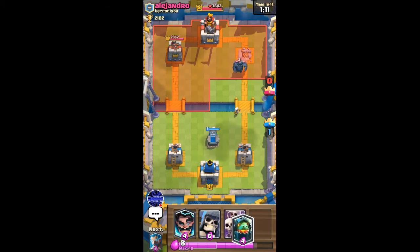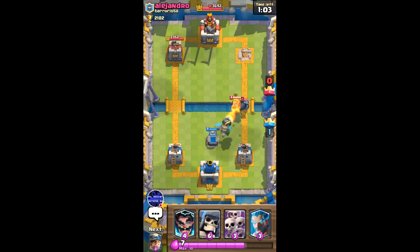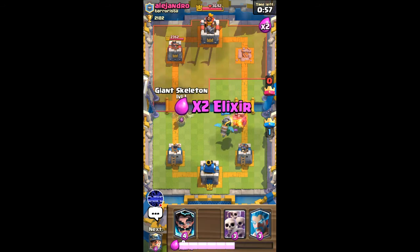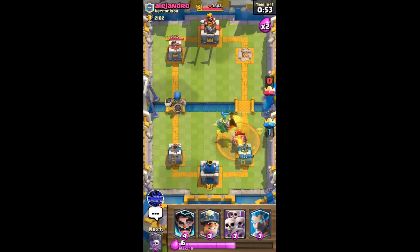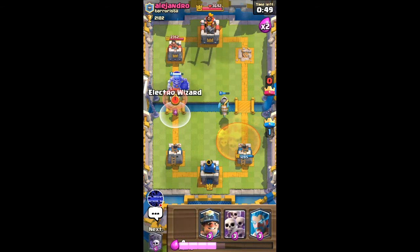I'm gonna go with another inferno dragon to shut down the PEKKA — that'll take care of the baby dragon as well. The PEKKA is gonna get distracted with these skeletons. He's gonna use clone, which is kind of a waste. I'll go giant skeleton on the opposite lane — the PEKKA is not gonna make it to the tower. No hit! I'll go electro wizard again.